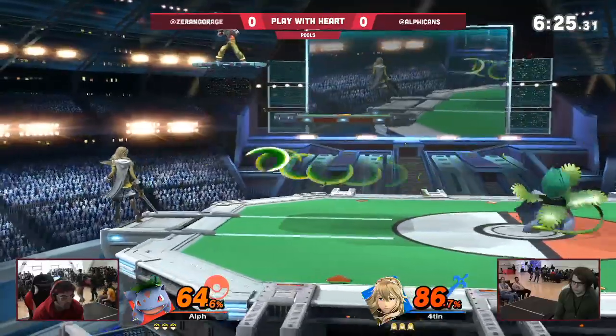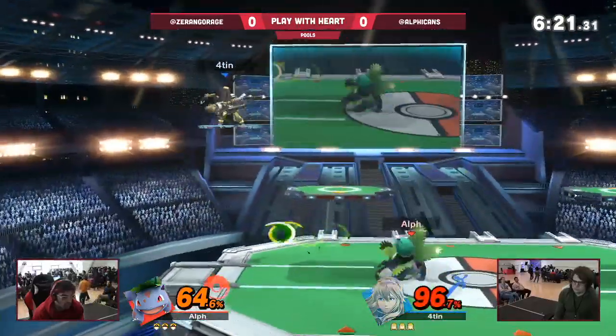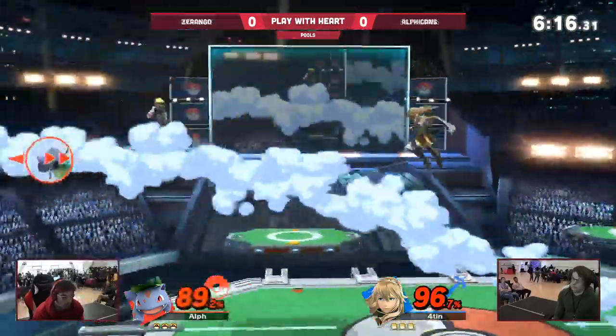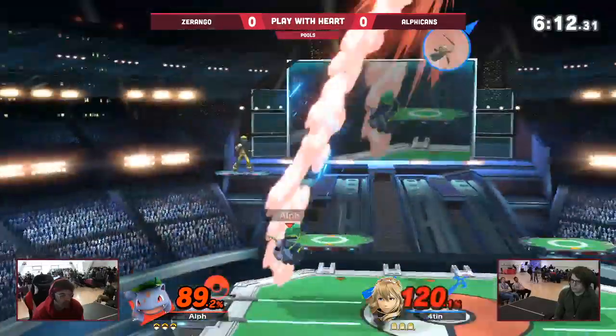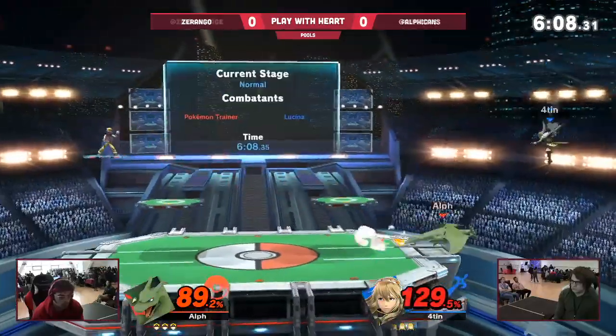A quick 86% we see. Ivysaur's Razor Leaf is kind of the Alpkins classic — just throw Razor Leaves until you do something. I think that's really good against a character like Lucina, because it wants to play in mid-range. You can keep back a little bit with Razor Leaves, and then as they're coming in, space around with back air or forward air.